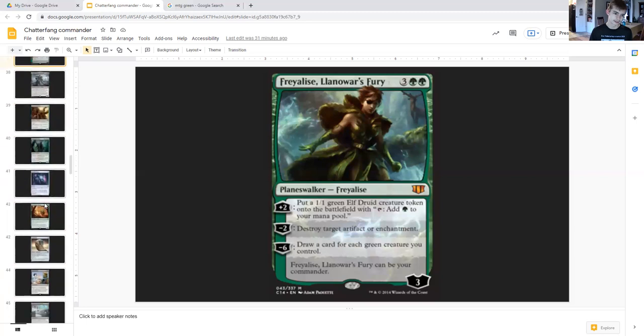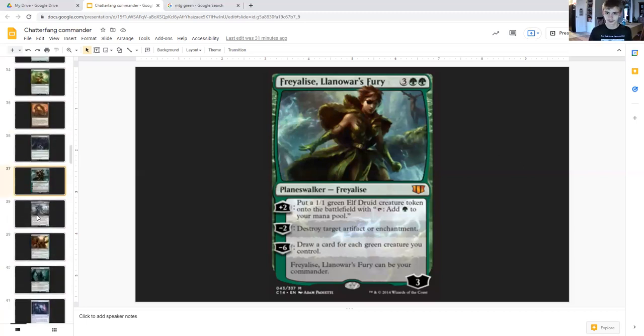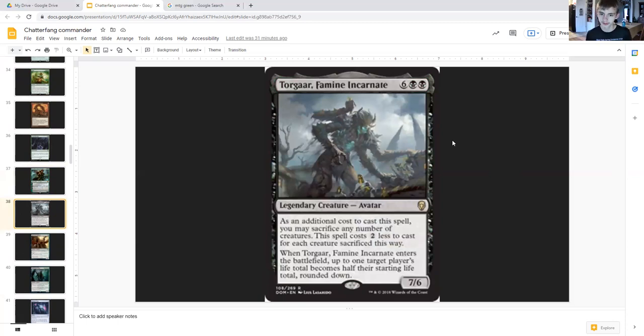Now we get into sacrifice slash token payoffs — tokens in the form of being able to sacrifice them. First is Torgar, Famine Incarnate, six generic and double black, legendary creature avatar seven-six. As an additional cost to cast this spell, you may sacrifice any number of creatures; it costs two generic less for each creature sacrificed. When it enters the battlefield, target player's life total becomes half their starting life total rounded down. Most likely you'll be able to halve your opponent's life total — from whatever it currently is down toward 20 — in a matter of turns with how many tokens you're creating. That's a potentially easy win.